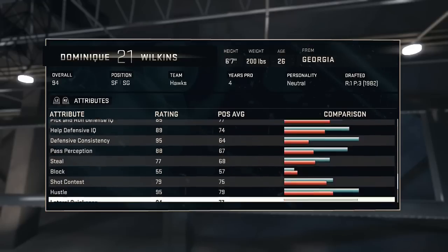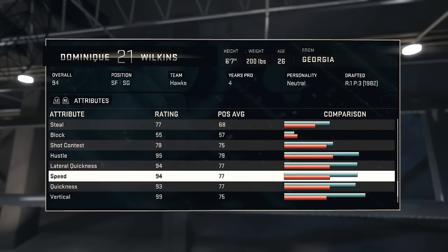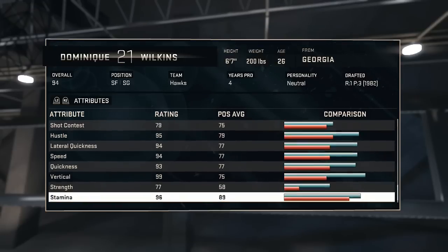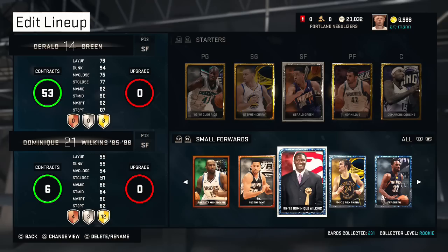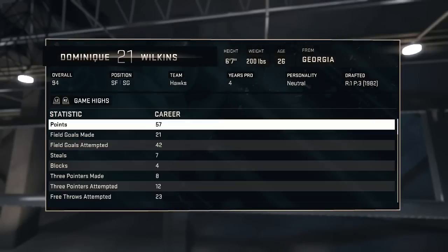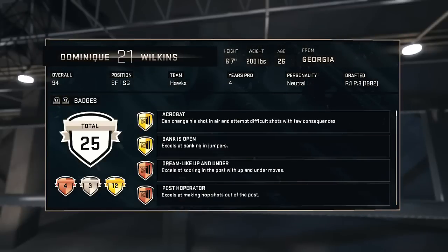He's a great defensive player too. 94 speed — that's really fast for a small forward. He's got 12 gold badges on him, so we'll check out those badges.